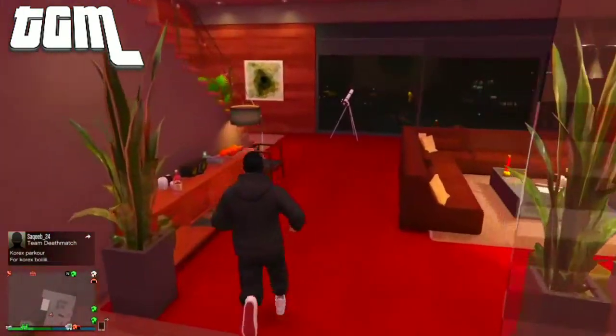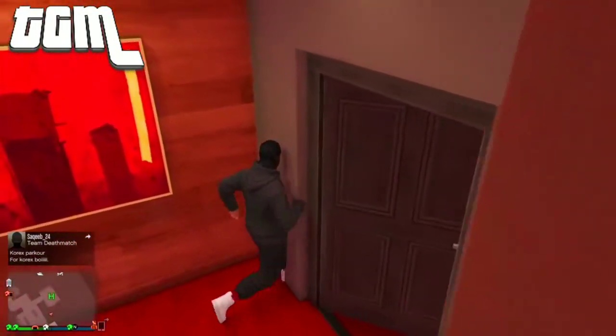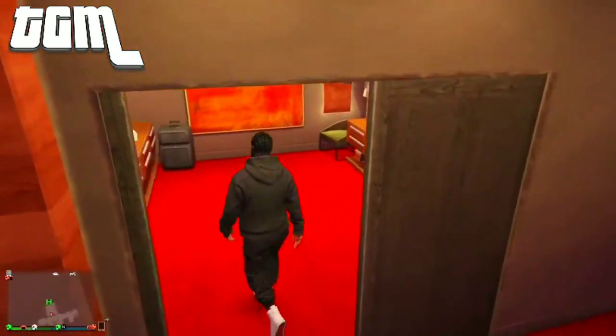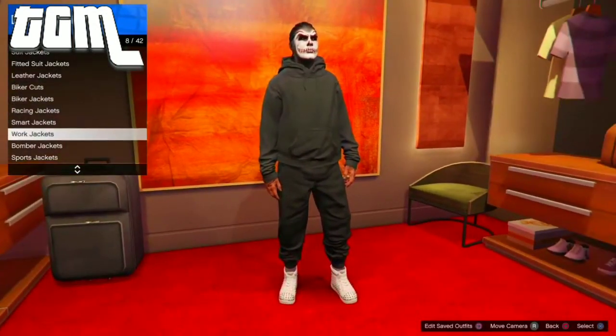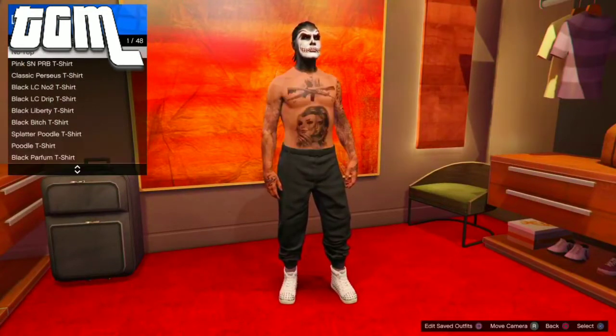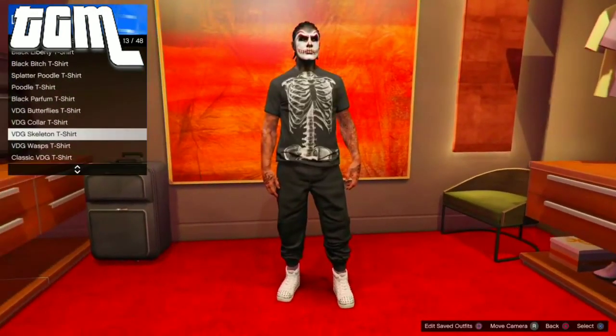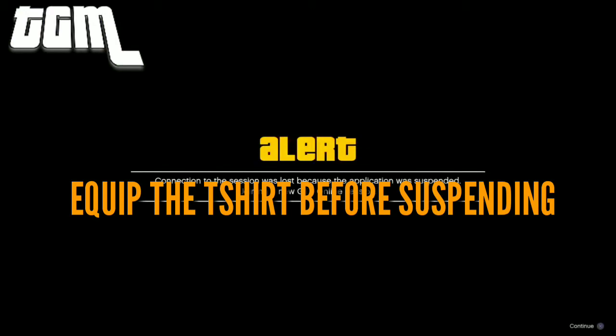So now just walk back up to the wardrobe again. This is the tricky part. Once you've chosen a t-shirt you want on the hoodie — I'm actually using the skeleton t-shirt — this works with any t-shirt. What you wanna do is suspend the application by entering YouTube, trimming a video, Hulu, like anything.